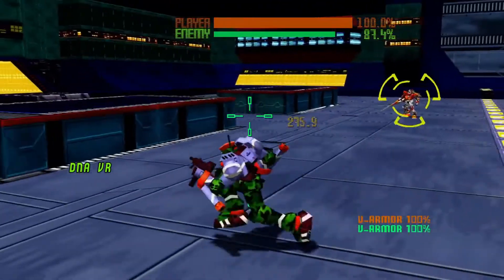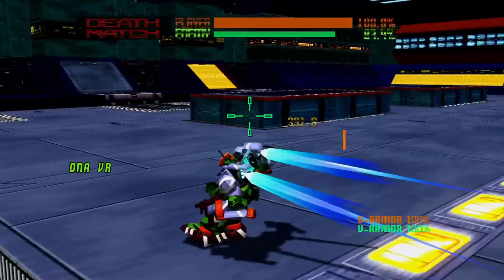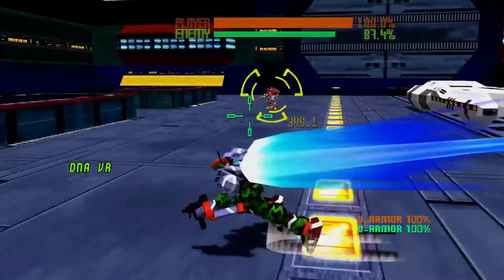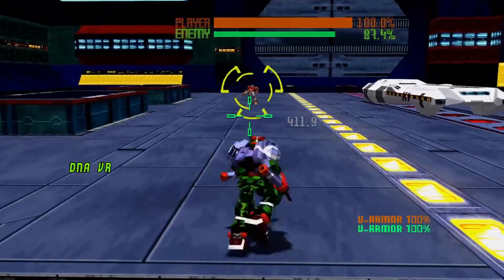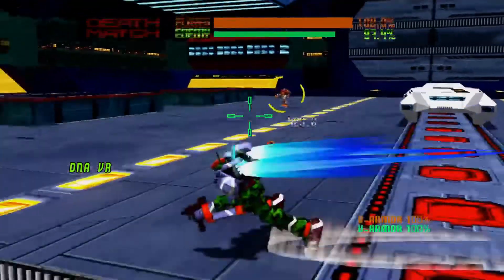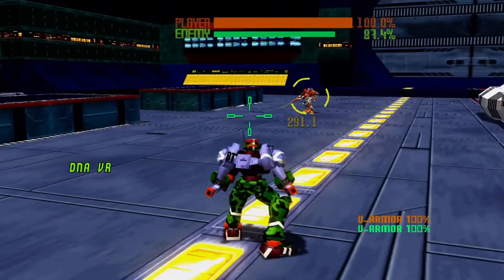You can be anywhere on the map and if you jump you automatically target. Get used to doing that. You can also do it out of dashing — no matter what direction you're dashing, if you jump you're auto-targeting. So if you need to get away and see where the enemy is, you can jump and then make a decision on what direction to dash.